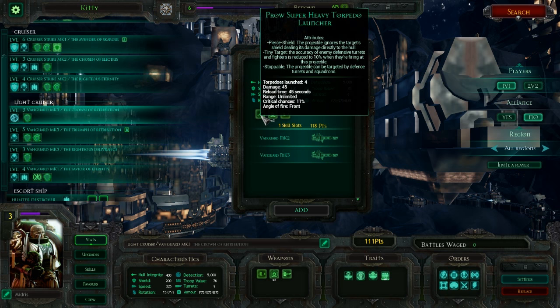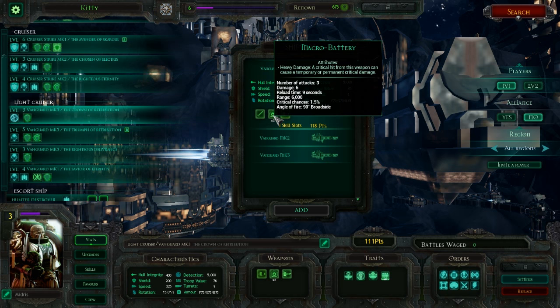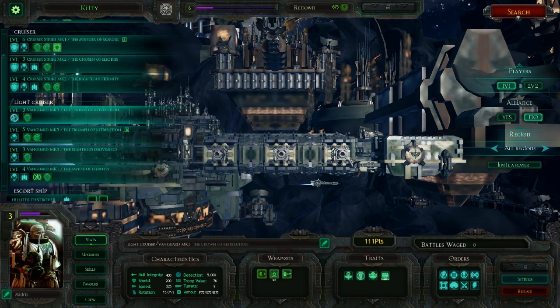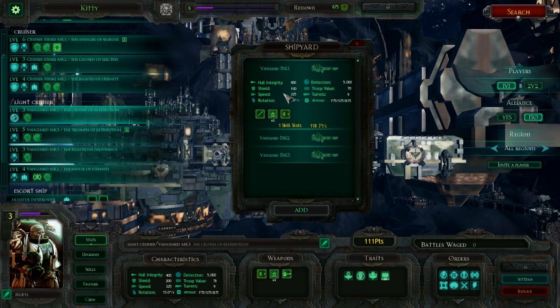The Vanguard Mark I has the prow super heavy torpedo launchers — typical torpedo launchers, exact same as vanilla in every way. They use macro batteries on the sides, the same as the Imperial Navy ones on the Dauntlesses, but they've only got half as many shots on the broadside — number of attacks: three. They've updated this so that the number of guns is now representative of how many guns are actually on the ship. So three shots because we've got three. If we looked at the Dauntless it would say six, because they've got six of that type of gun. So these things have half the broadside power of the Imperial Dauntless.